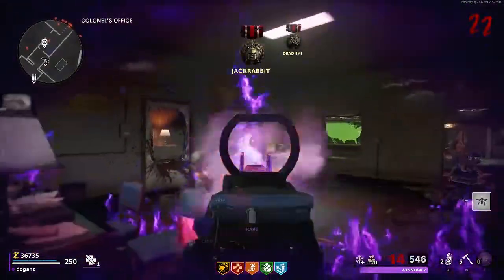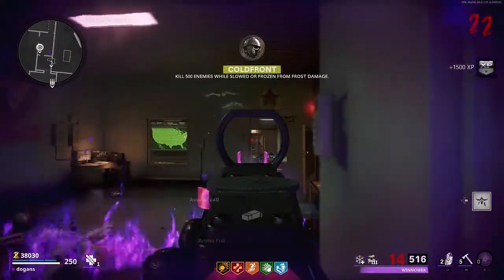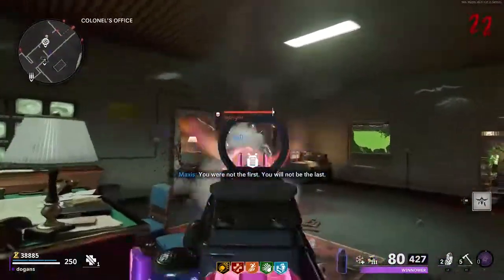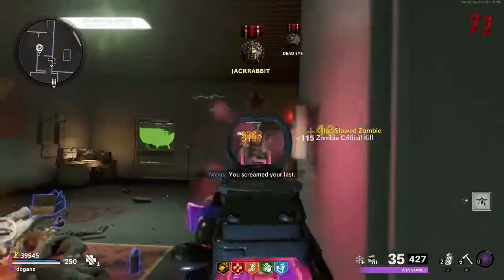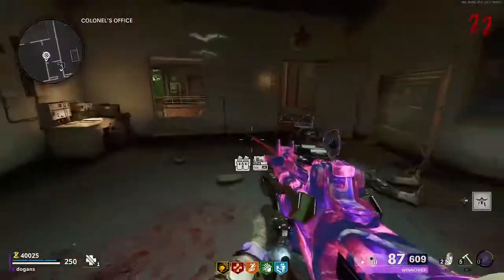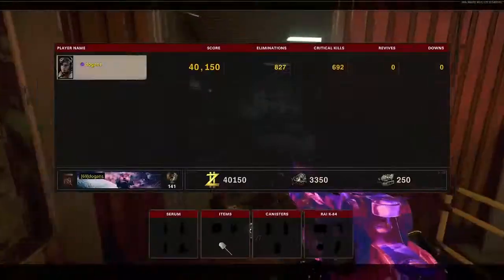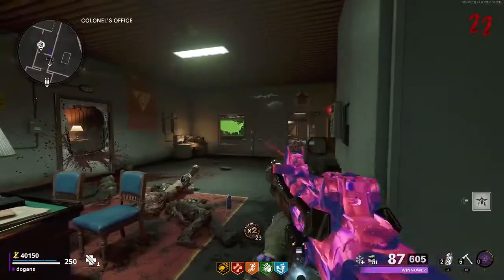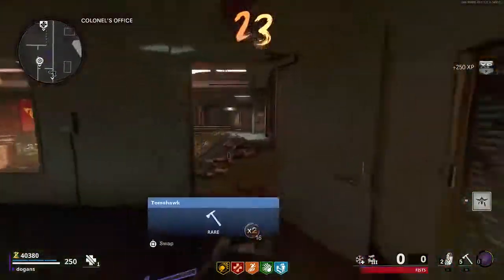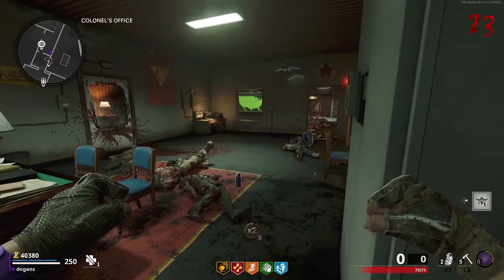For perks: after you turn on power, buy Deadshot first. Then do the teddy bear easter egg — the coffin dance — and you'll get Juggernog for free. After that, buy either Speed Cola or Stamin-Up; I usually grab Stamin-Up because I like running faster. Then buy Quick Revive and whichever perk you didn't already buy. I usually skip Elemental Pop because it can trigger dead wire and mess up your kills, and I skip Tombstone since I play solo.